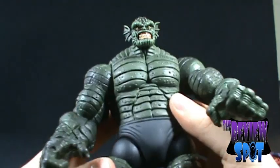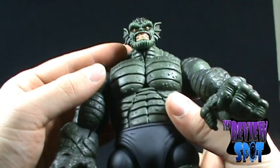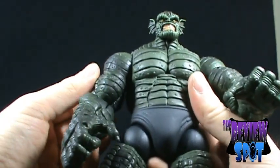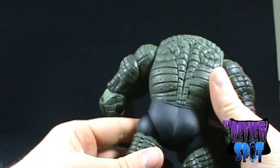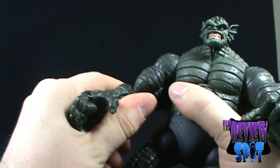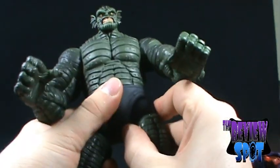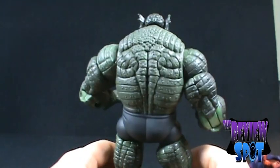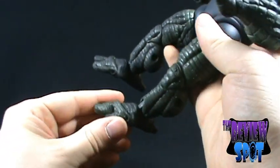He's got reptile eyes and kind of looks like a steroid creature from the Black Lagoon, with the ears and everything. He's got his angry teeth sporting. I love the multiple layers of paint applied to Abomination. The one place, sadly, that has no paint applied is his shorts — his workout shorts. It would have been nice if they'd added something there, but the rest of the figure is so nicely painted it more than makes up for it. Many people could joke he looks like a Ninja Turtle just because of the feet — he's got a very turtle-like foot.